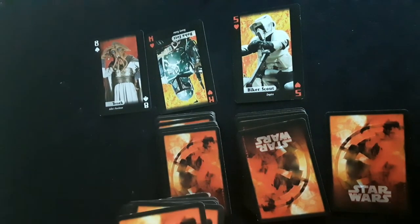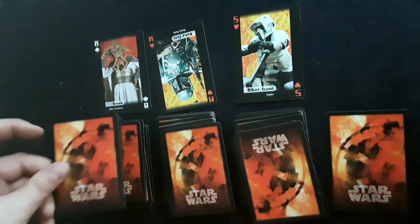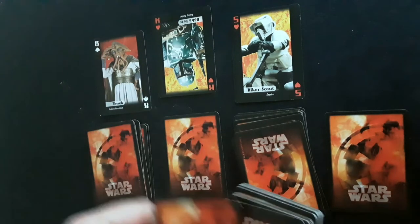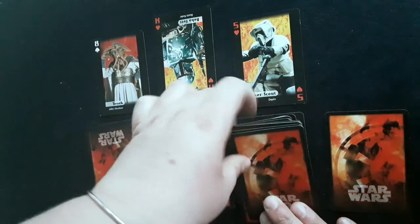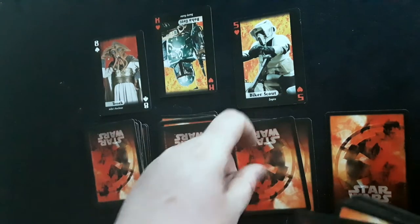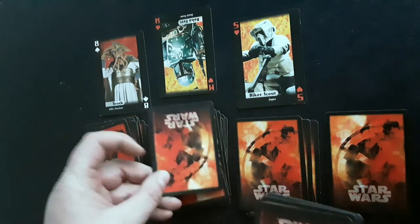Starting with the eight, count eight cards: one, two, three, four, five, six, seven, eight. Then one on top of each other pile, and back. For the king — that means ten cards: one, two, three, four, five, six, seven, eight, nine, ten, then one on each other pile, and back. And now the last one — the five: one, two, three, four, five. Remember, those were the three random cards, plus the one card placed from each of the other decks, then one on top of each pile.